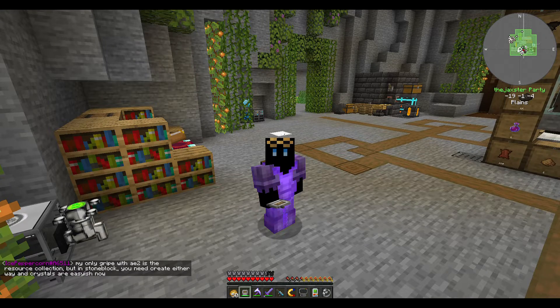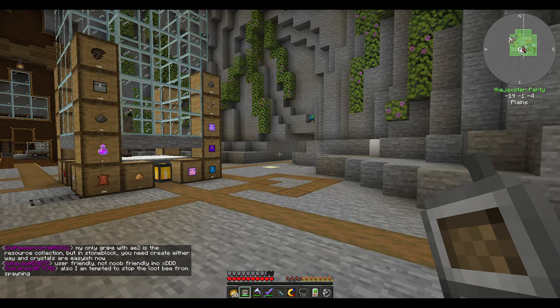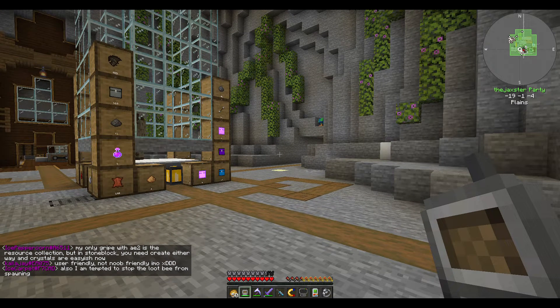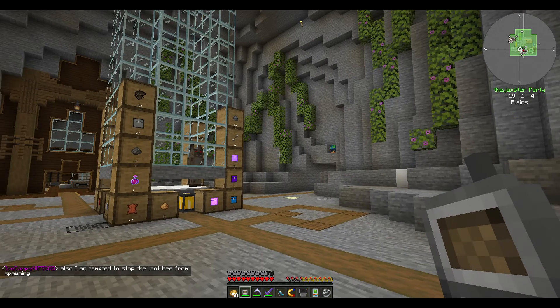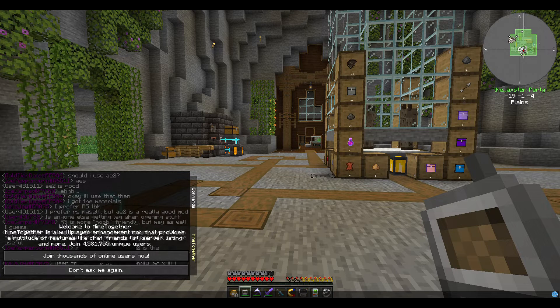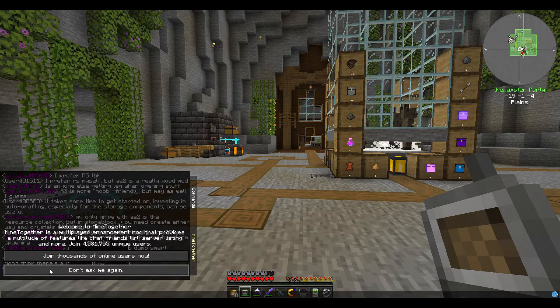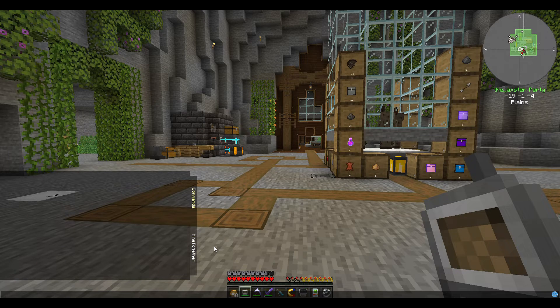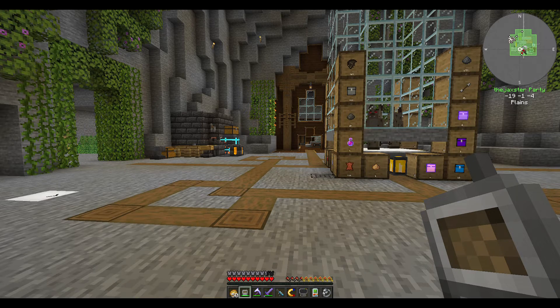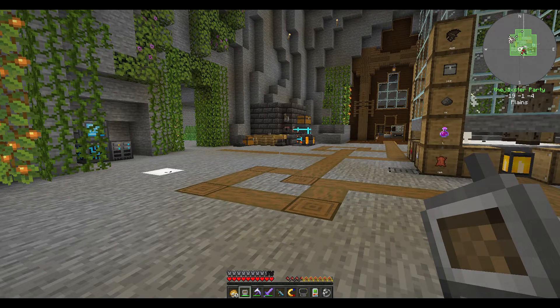First of all, you can see over here I've got the MineTogether chat going on. If you don't want that — it's kind of irritating and distracting sometimes — you can hit your T button and say 'don't ask me again,' then click on commands. This doesn't seem to work every time when you log back in, but clicking on commands takes it away. Then hit T to go back in.